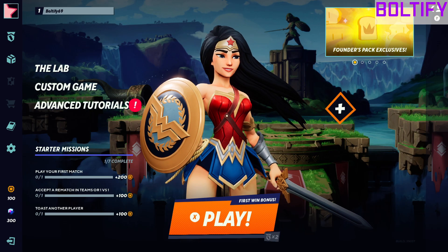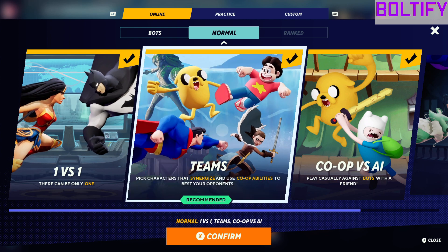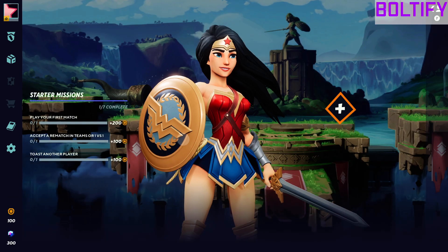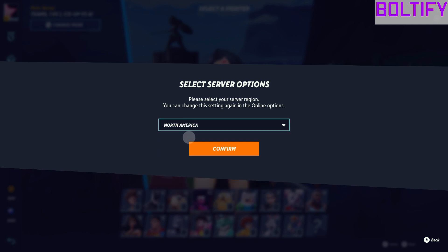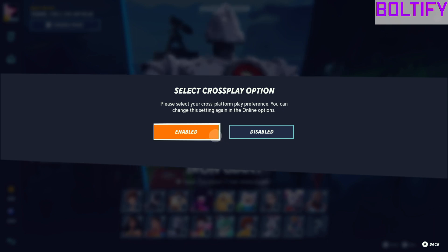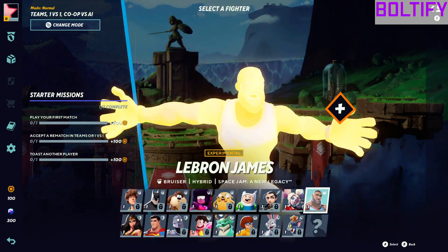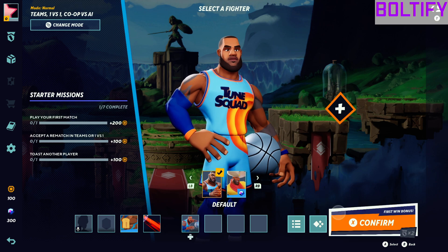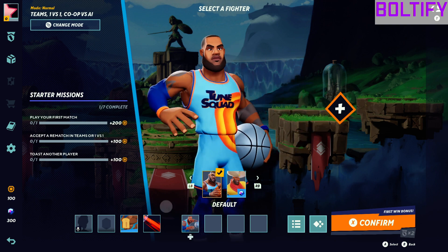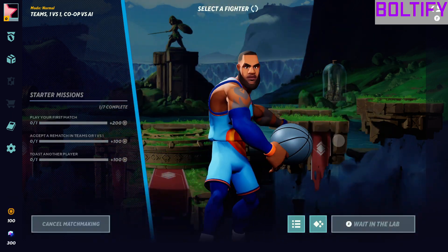So we're obviously going to go back to the main menu and see if we can get into a game. Let's play with these two — teams and a 1v1, I think that'd be good. I have to set it to North America. But who do I want to play as? Crossplay enabled. Oh, I have Superman? Let's use LeBron — yeah, let's go with LeBron.